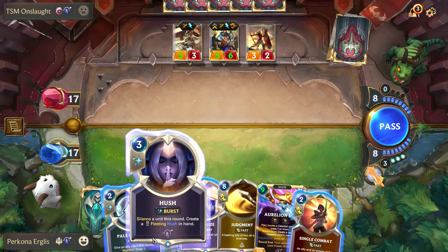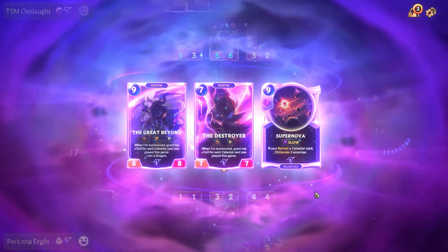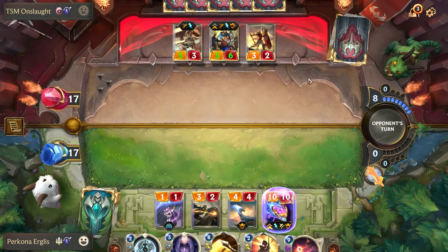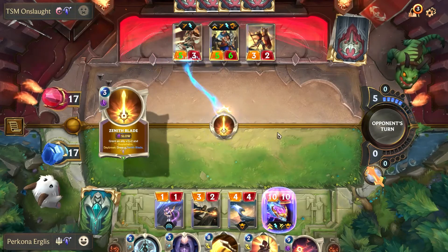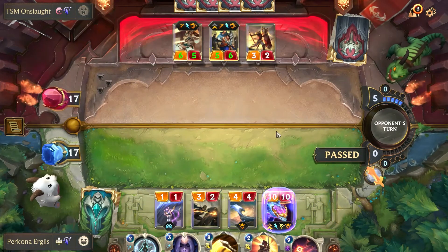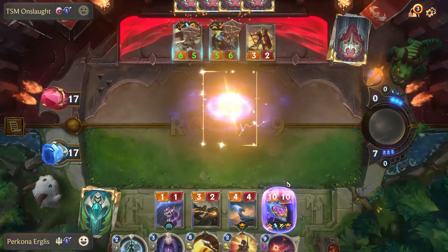We could actually play Aurelion Soul this round, so we're going to use Mobilize for Aurelion Soul. It's a lot of mana to use to get him down, but I think the earlier we get this guy down the better it's going to be for us. We're also threatening quite a bit of damage. He uses Zenith Blade again, so we're probably just going to end the round and be happy that we got Aurelion Soul down on round eight. Now we can work on leveling him up.